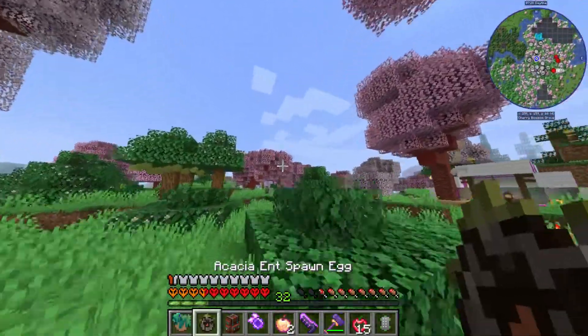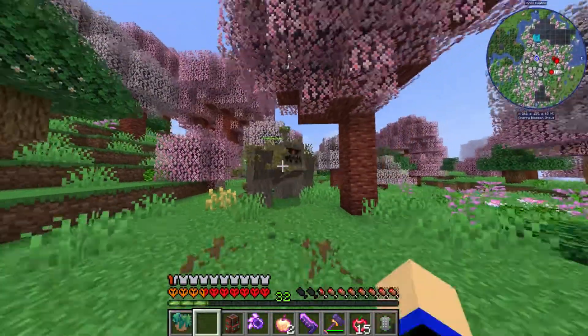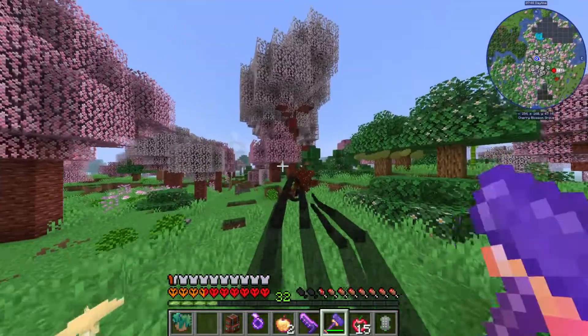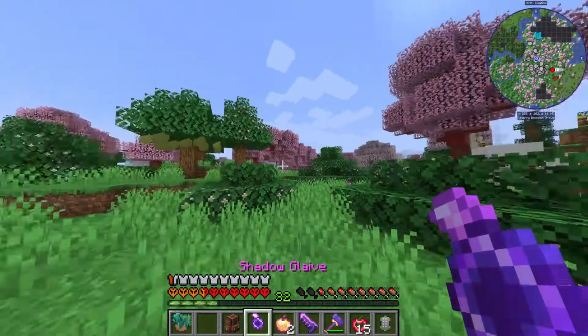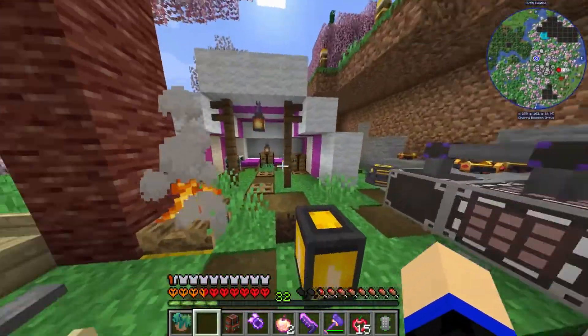Let's just go to the Acacia one — I'm just enjoying seeing the different designs of these ants. Acacia — this one is straightforward. Wait, I one-shot him? I always know if I did use the Shadow Glaive, but still, that did way more damage than I thought.